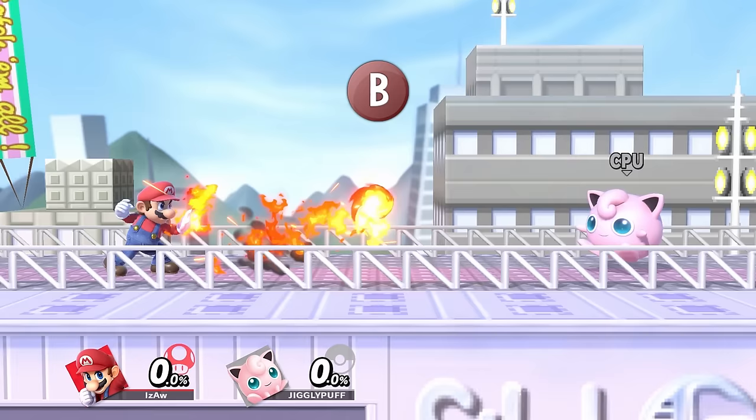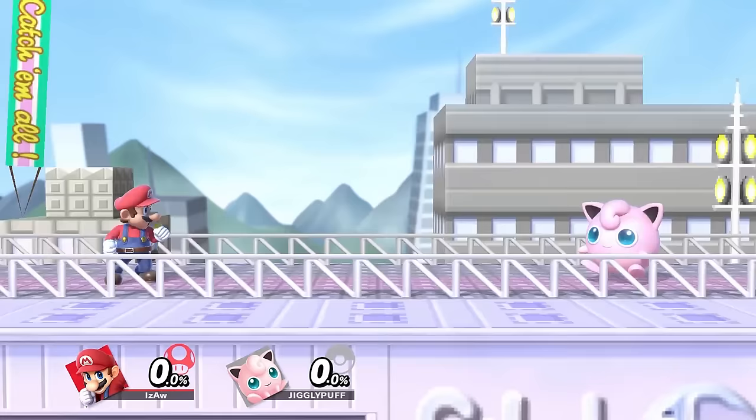Most characters have four special moves that are performed by holding a direction and pressing B: neutral B, side B, up B, and down B.